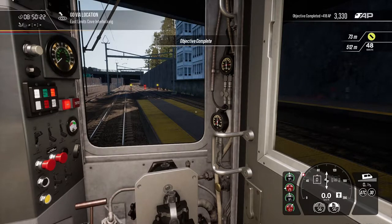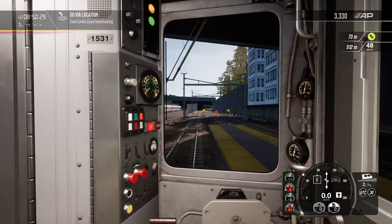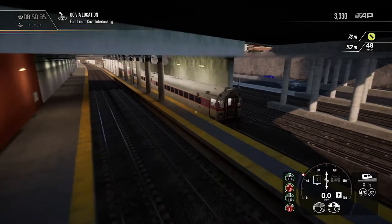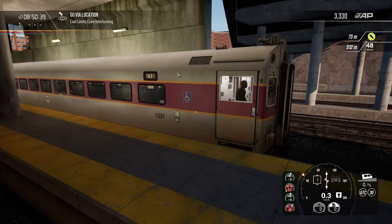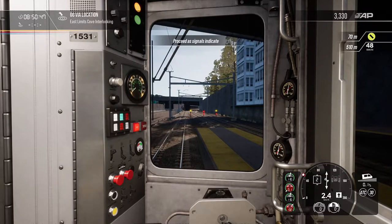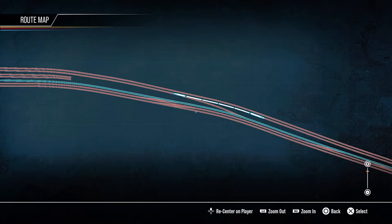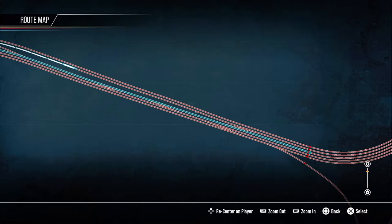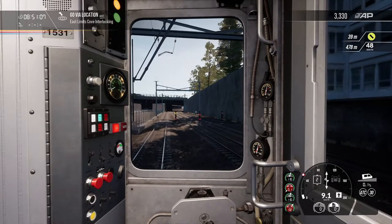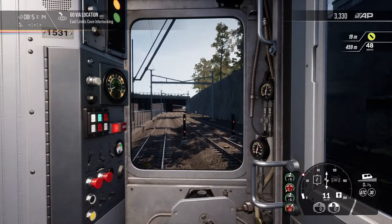All right, so we got a caution light, so we're going to take it slow here. Release brake. So 48 miles an hour — we'll put it at throttle 1. Start off nice and slow. We got a cautionary light — proceed as signals indicate. Let's pull up our map and check our line. We got to stop right up there. This is where we kind of have to take it easy and be careful not to pass the signal marker up ahead.